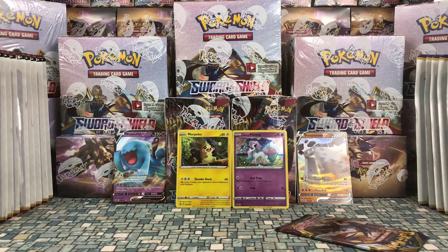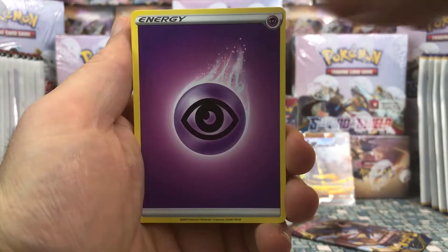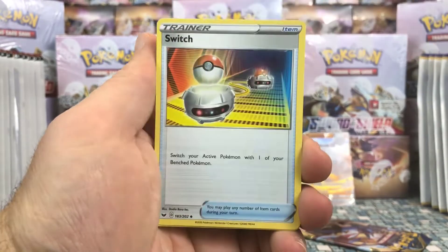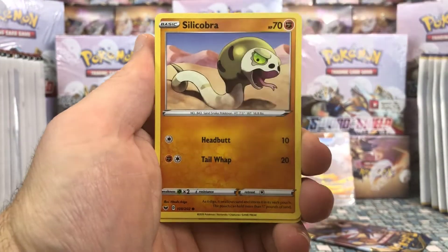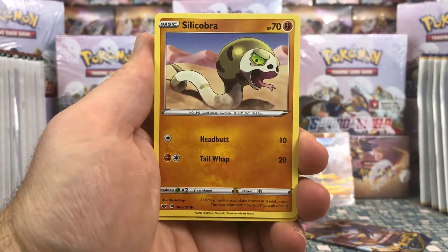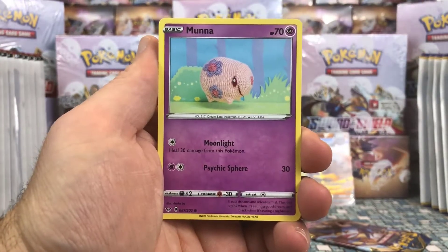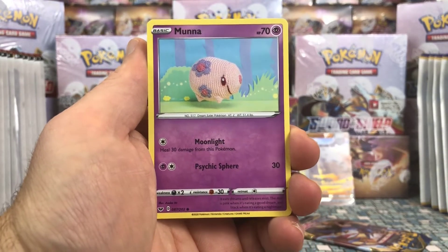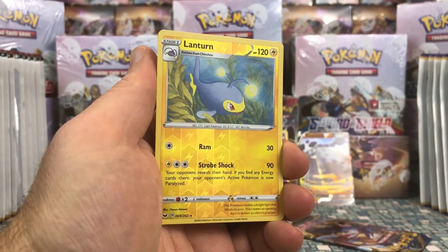Two more packs. This is one of my better three-pack blister openings for expansions — usually if I get one V I'm happy, so we've got a couple already. Either the pull rates are super high or I'm just lucky. We have a Dugtrio as an uncommon this time, Switch — that's an oldie but goodie. Croagunk, a Silicobra I guess, a Minccino, Vulpix, Morpeko — that's the crochet Pokémon. In recent sets we've had quite a few of these; I have to add it to my collection. We have a Lanturn as our reverse.